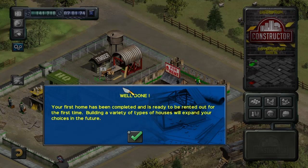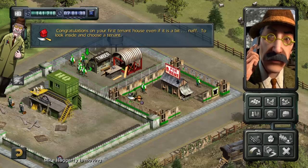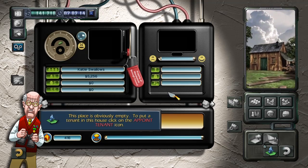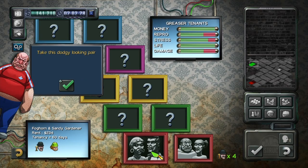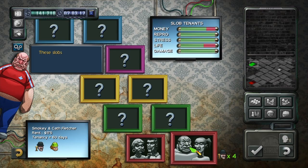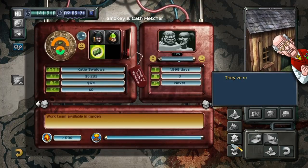Your first home has been completed and is ready to be rented out for the first time. Building a variety of types of houses would expand your choices in the future. Congratulations on your first tenant house. To look inside and choose a tenant, hover your pointer over the base of the building and press X. This place is obviously empty. To put a tenant in this house, click on the appoint tenant icon. There are five levels of tenant from the riff-raff to the toffs. These slobs will do exactly what we need - they'll breed like rabbits to create extra workers and tenants. They've moved in and made themselves at home.